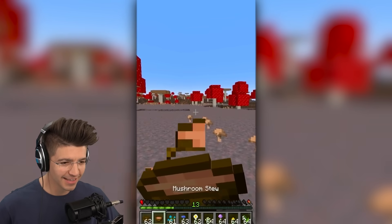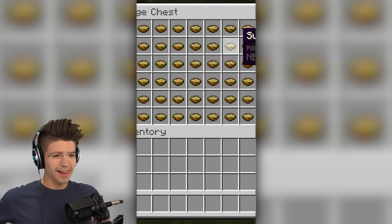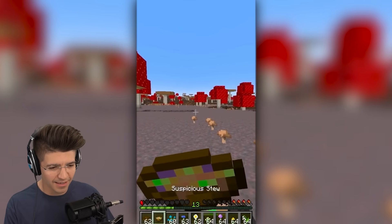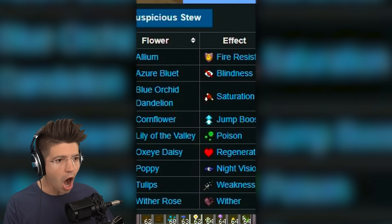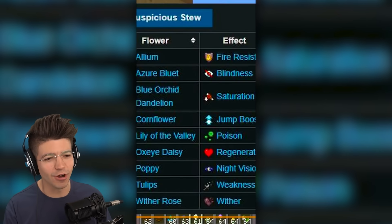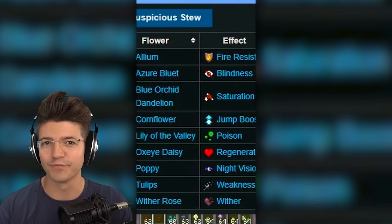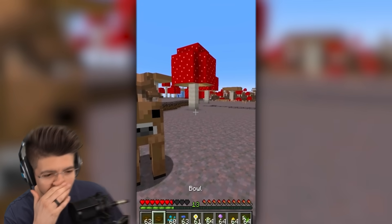This guy's on half a heart. Most people know you can milk the rare mooshroom with a bowl for unlimited mushroom stew, and most people know about suspicious stew. What most people don't realize is that you can get suspicious stew by feeding your mooshroom a flower. The suspicious stew correlates with a different type of flower — wait, you can get different stews? This makes the cows so much more useful. Alright, you must become brown cows.